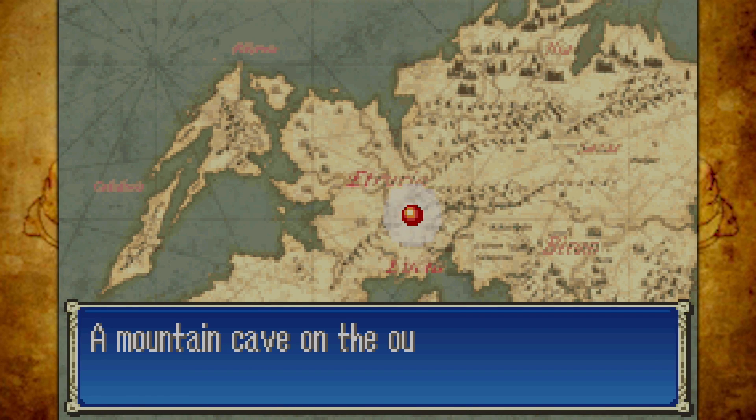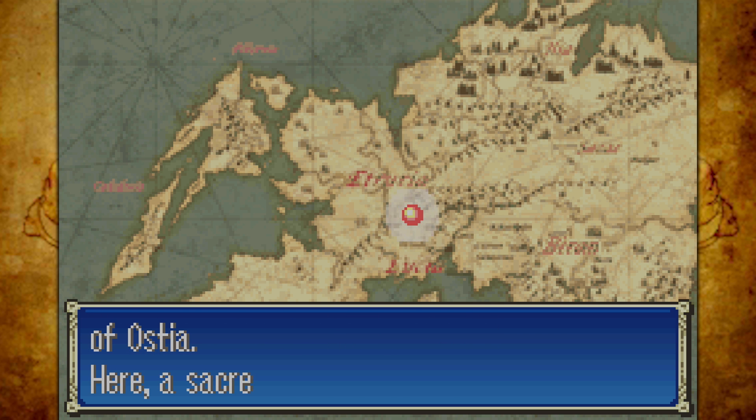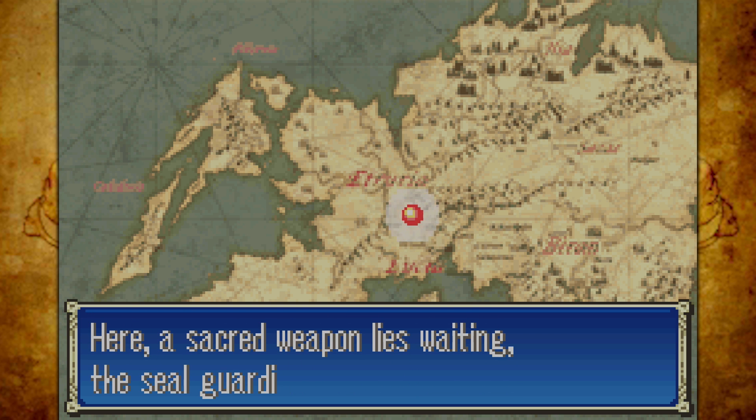Welcome back to the Fire Emblem Blazing Sword Let's Play. Now that we have actually promoted Eliwood into a Night Lord — or Great Lord if you will — it's time to go get the weapon that he needs to take down Nergal.